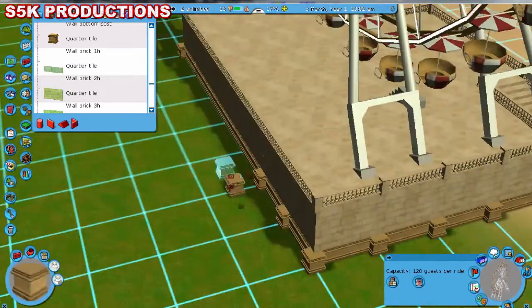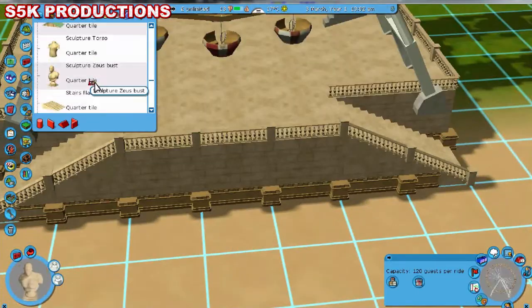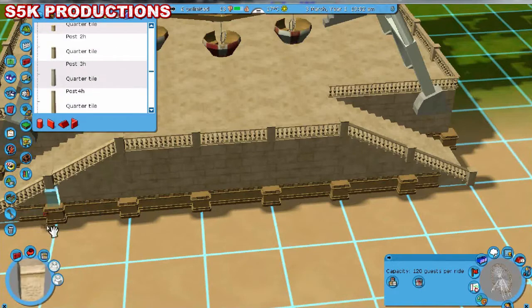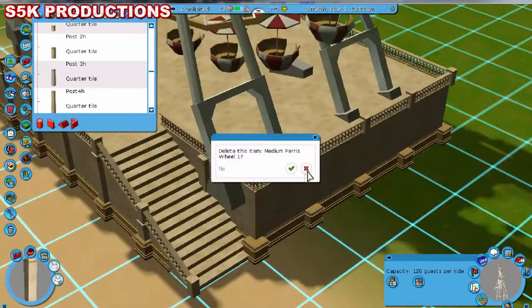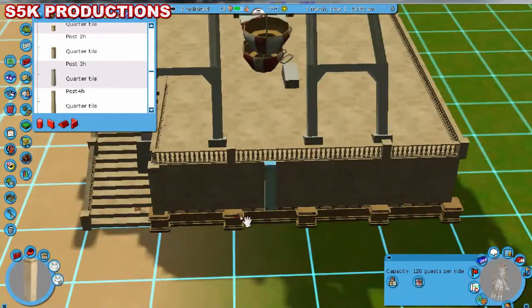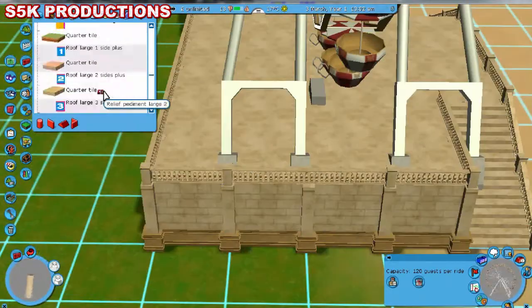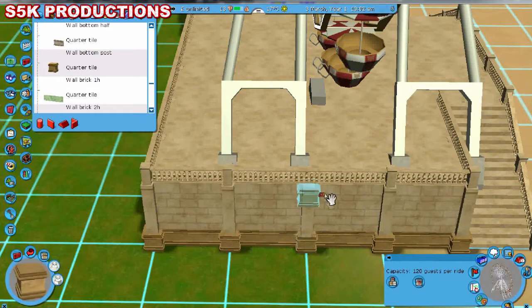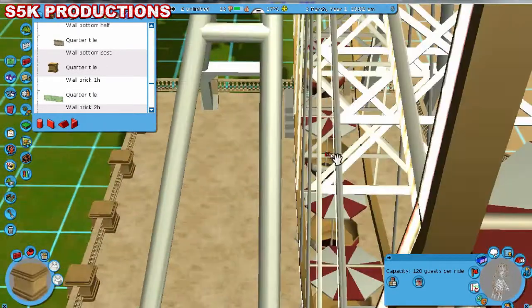I know you've all been asking me and giving me ideas, and I can confirm — I actually chose this before it was suggested — B&M Sit Down. That's the coaster type I'm going to use. I haven't built one in a long time; I've only actually done one this year, so I thought it was time to amend that.